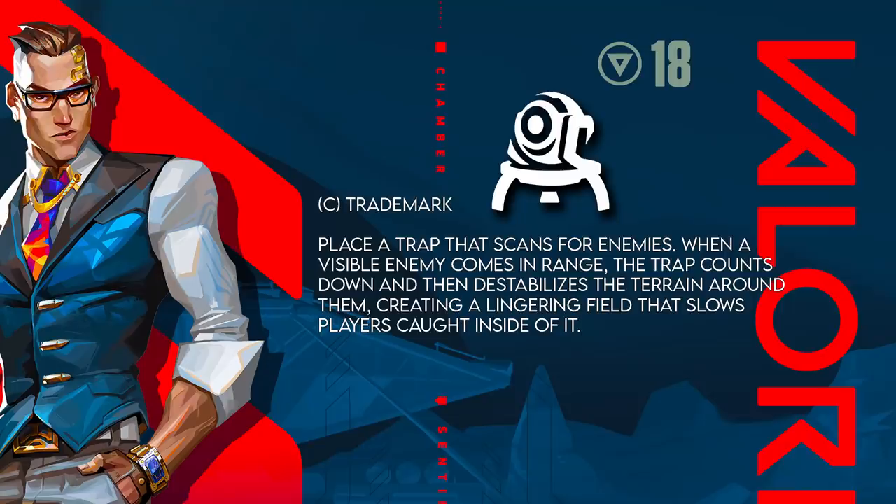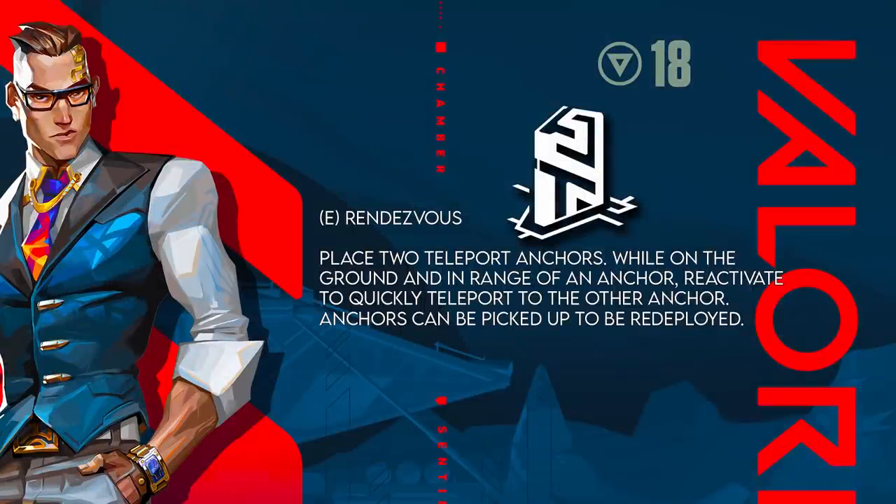Starting with the C ability called Trademark — it looks and acts like Killjoy's turret. You place a trap that scans for enemies, sort of like a Cypher tripwire or Killjoy alarm bot combined. When a visible enemy comes in range, the trap counts down and then destabilizes the terrain around them, creating a lingering field that slows players caught inside. It's basically an alarm bot with a Sage slow.